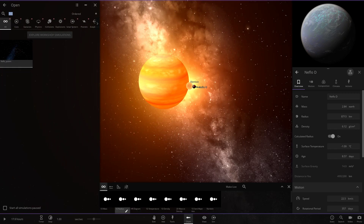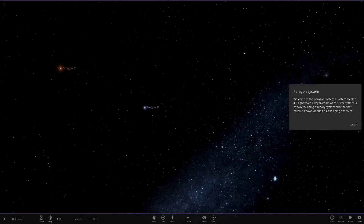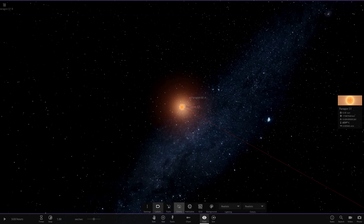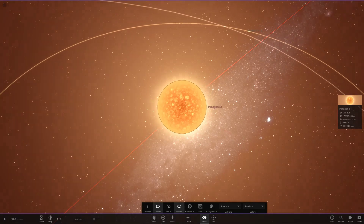Now moving on to the second system of the day — the Paragon system. Let's go ahead and search it up. This one's looking quite big. 'Welcome to the Paragon system, located 4.8 light years from Holas. This star system is known for being a binary system and not much else is known about it other than it's being observed.' We'll start off with star A — Paragon S1 — which looks like it's got a ton of objects in orbit.